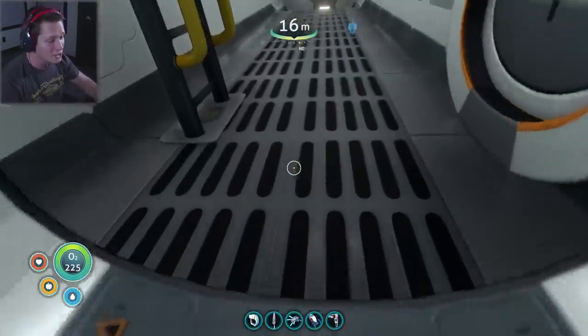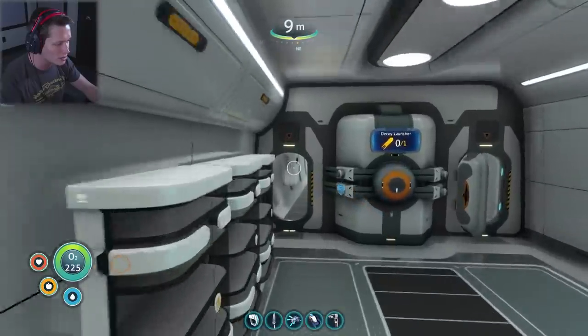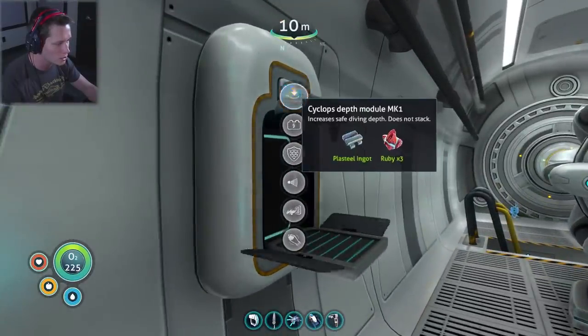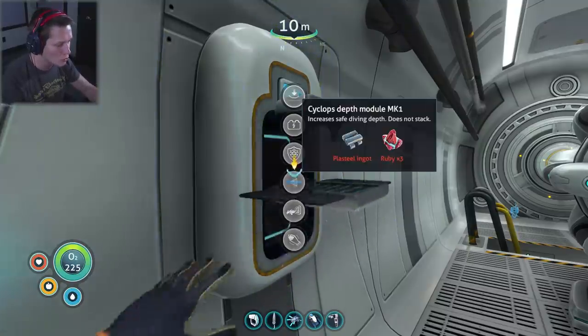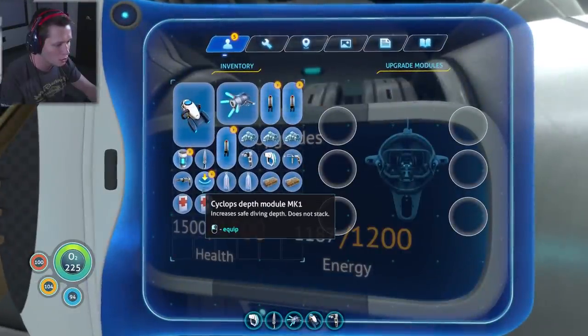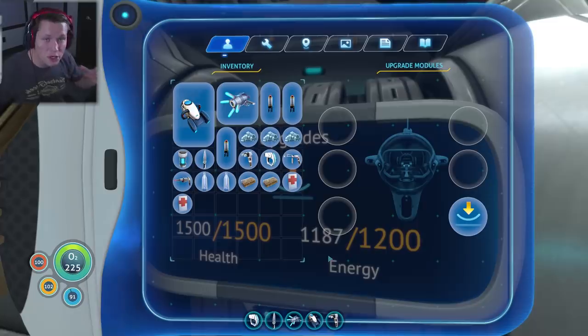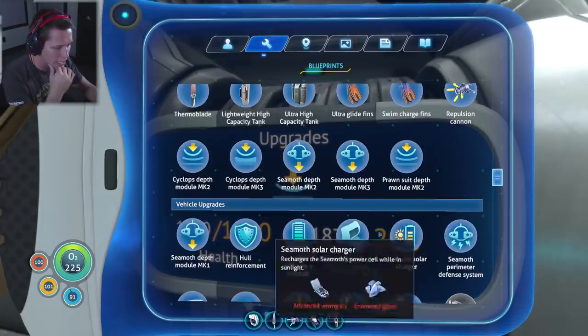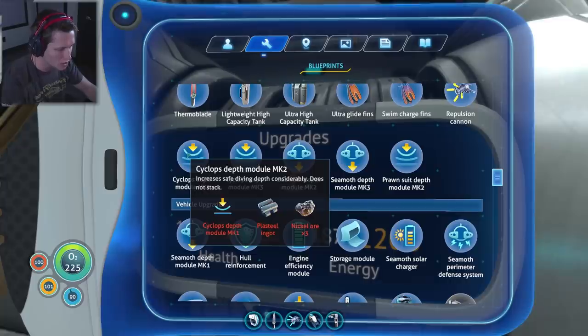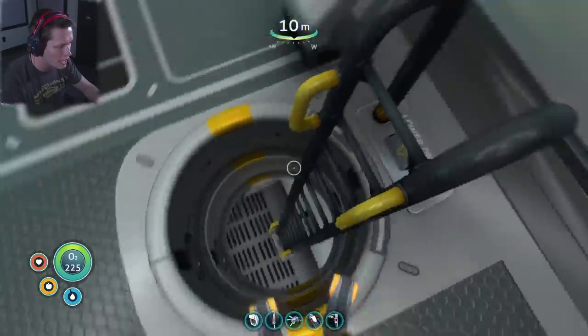Before I get off track, let's go make the Cyclops depth module upgrade real quick. We're going to come over here, make the Cyclops depth module, install it, and now all of a sudden we can go to a depth of 900 meters — which is a decent start, although we'll need to upgrade further. The mark two requires nickel ore and plasteel ingots.